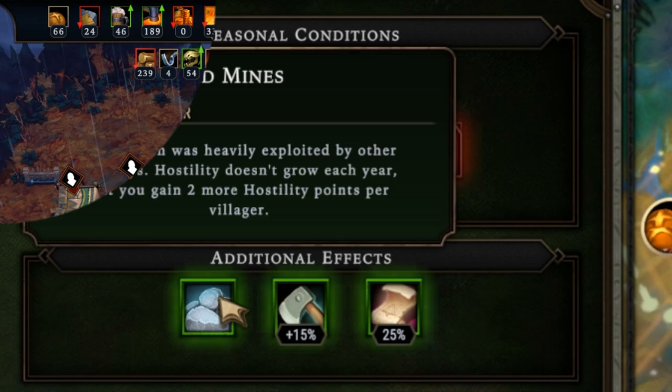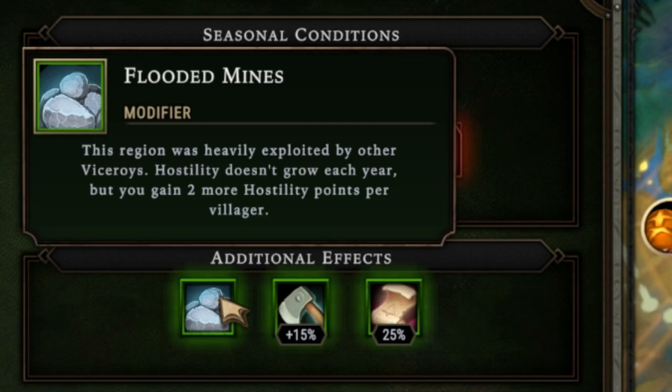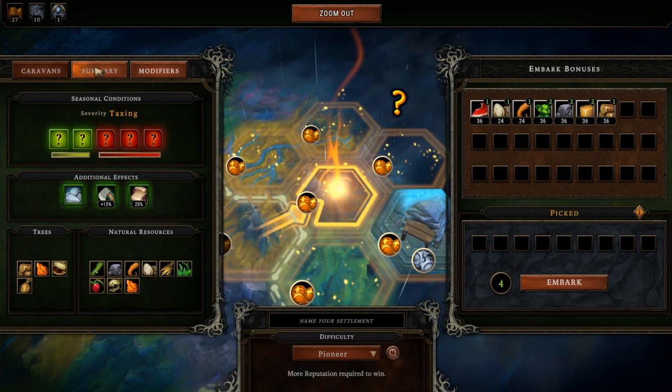The region was heavily explored by other viceroys — you are a viceroy. Hostility doesn't grow each year. Hostility is what happens when you start destroying trees and the nature around becomes hostile to you, and the spirits also. But you gain two more hostility points per villager. The difficulty I'm using is Pioneer, which is like the medium difficulty. In this place I can also cut wood faster, and the fuel in the hearts will last me longer.